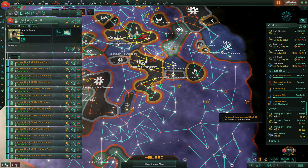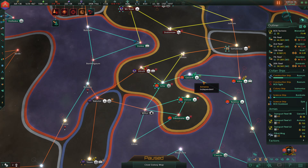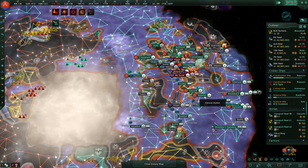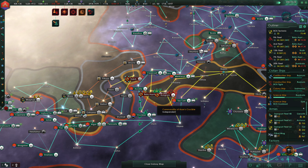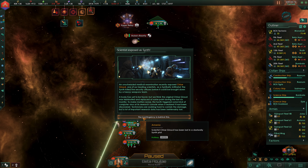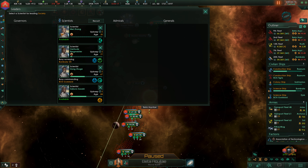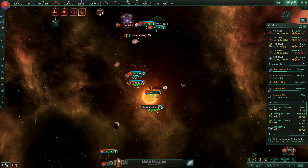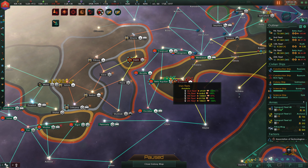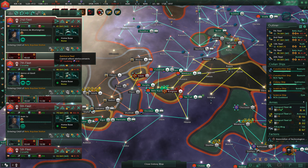This force is ready to move into Jalau — that should be doable. Go ahead and land your armies there. We're definitely making our way through this — there's not that much left of their original territory. We're attacking Beta Aquilae and this shouldn't be a problem. The scientist was exposed as a synth — that was our society researcher. We'll continue to reinforce on this side as well.